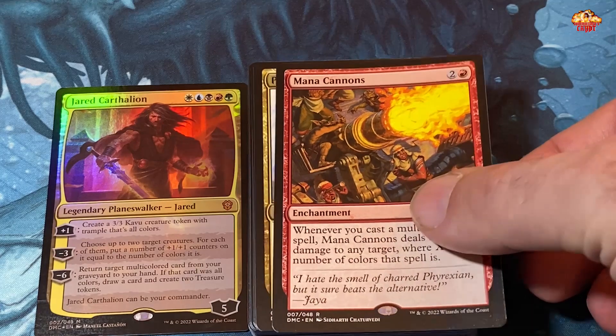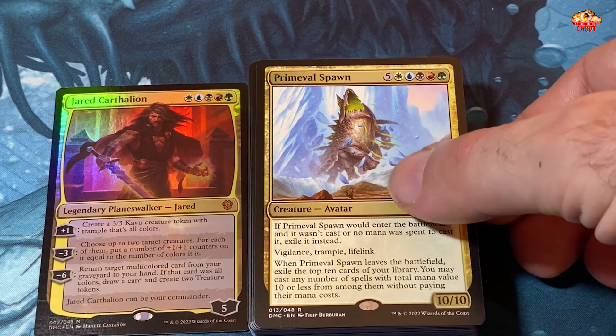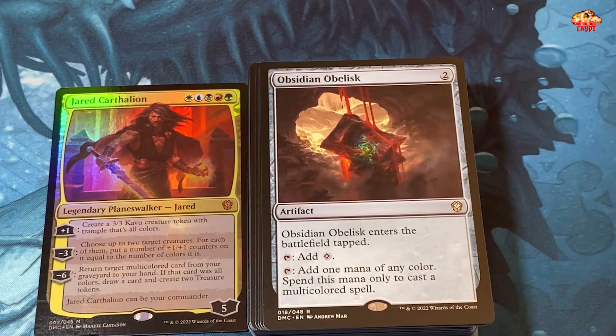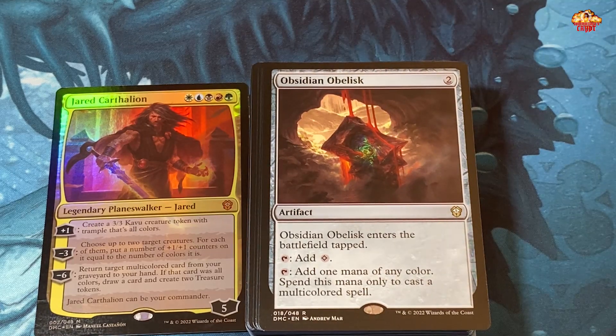Primeval Spawn — five colors in five extra mana — if Spawn would enter the battlefield and it wasn't cast or no mana was spent to cast it, exile it instead. He's got vigilance, trample, and lifelink. When he leaves the battlefield, exile the top ten cards of your library; you may cast any number of spells with total mana value ten or less from among them without paying their mana cost. That's awesome — he's a ten-ten for ten with five colors plus five. The casting cost is just ridiculous and you must actually cast him.